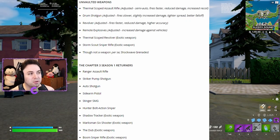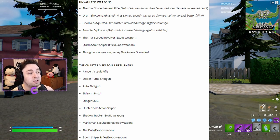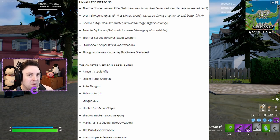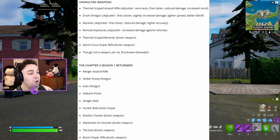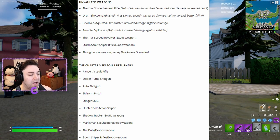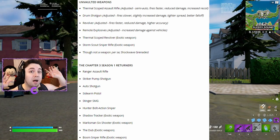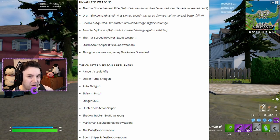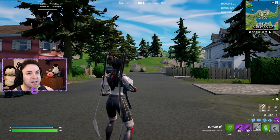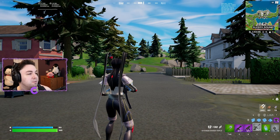Unvaulted weapons include: the thermal scoped assault rifle, drum shotgun, revolver, remote explosives, thermal scoped revolver, storm scout sniper rifle, and shockwave grenades. Chapter 3 returners include: the ranger assault rifle, striker pump shotgun, auto shotgun, sidearm pistol, stinger SMG, hunter bolt-action sniper, shadow tracker, marksman six shooter, the Dub, and the boom sniper rifle. Unfortunately, the MK7 assault rifle has been vaulted.